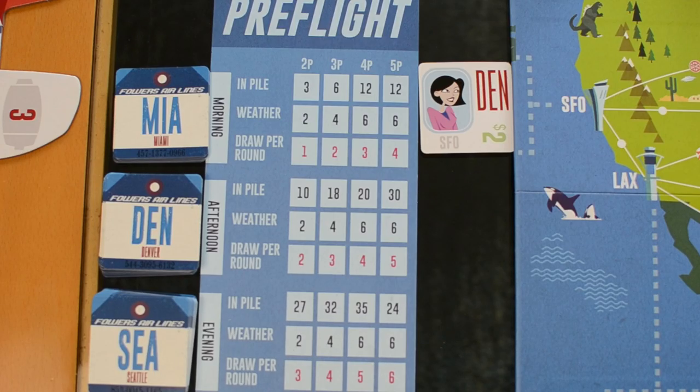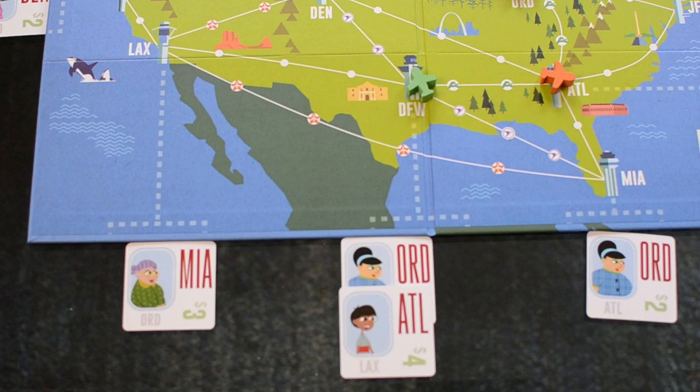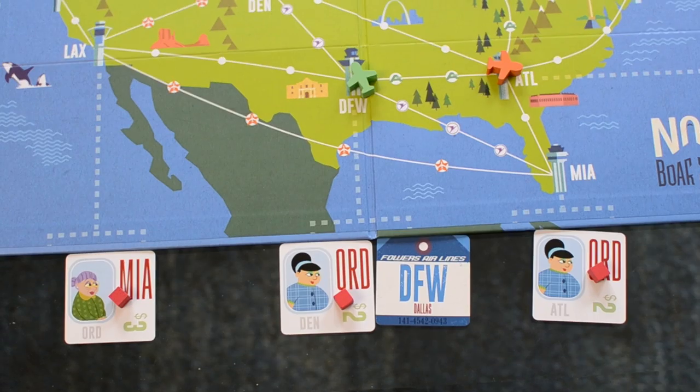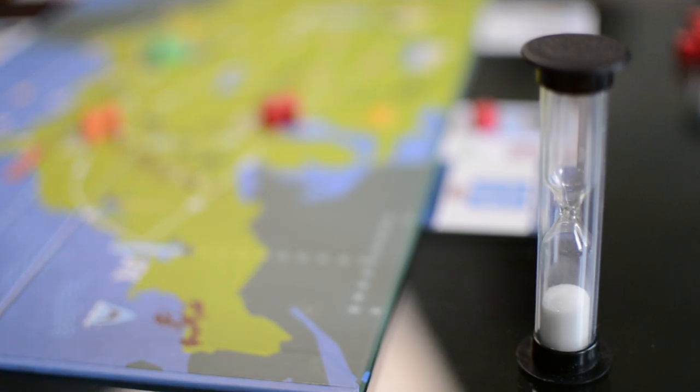You have three stages in the game: morning, afternoon and night, each played for a number of rounds until finished with new passengers arriving. When you add passenger cards to the board before each round, you'll place them face down so you'll know where those passengers need to be picked up from, but not where they need to go.